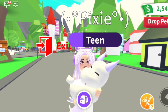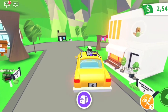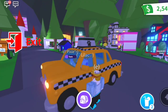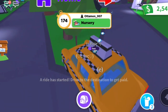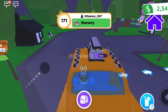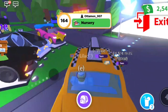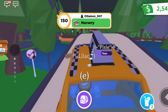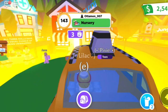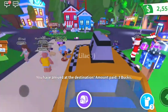Point number six is the taxi. This feature came out with the island box update. You roam around in your taxi, someone pays you to drive them somewhere like the nursery, and you start driving. You have a time limit to reach the destination. I set my fare to three bucks, so once we reached the destination I got three bucks.